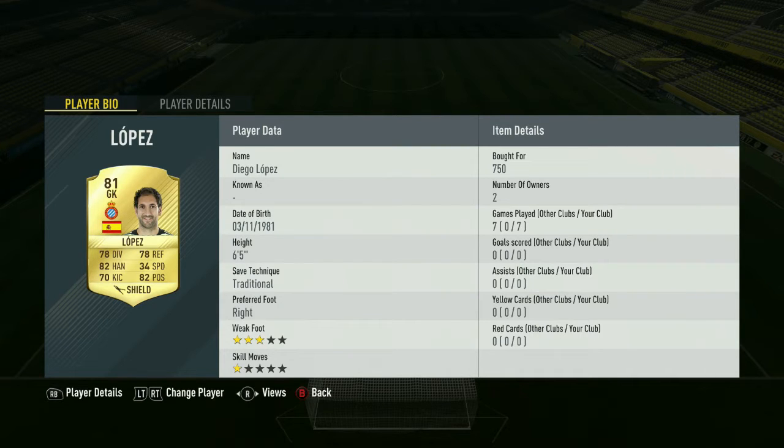First off, in goal we have Diego Lopez, 81 rated. He's six foot five so he's decent height. Cost me 750 coins. I've shielded him to improve his reflexes, speed, and his positioning. His kicking isn't as good as it could be, but the goalkeeper is pretty solid to be fair - he hasn't conceded a goal since I started using him, so that says a lot.